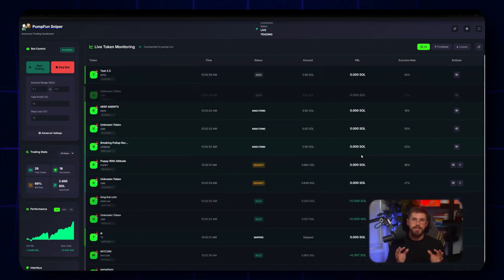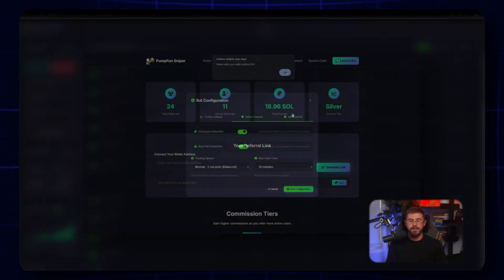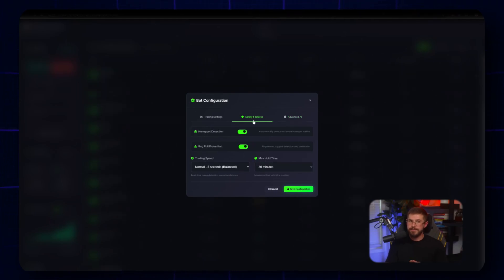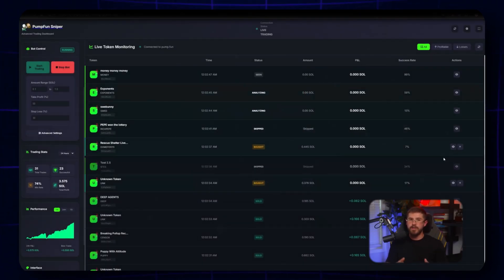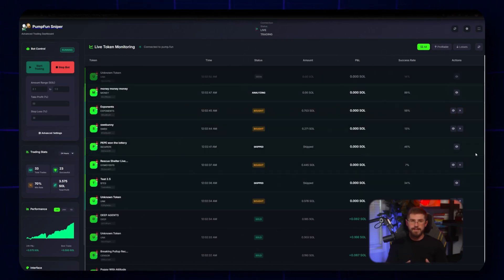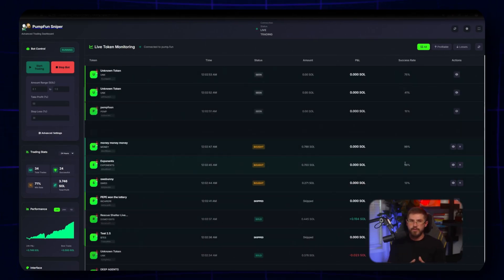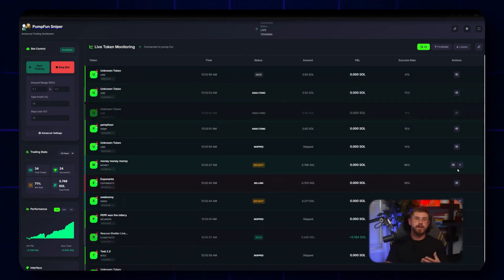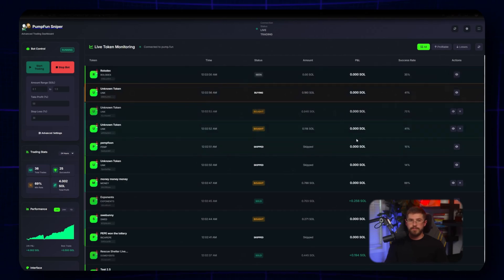About the referral system: connect your wallet, generate a unique link, and start inviting people. There are tiers with different commission shares and payout frequencies — potentially attractive if you run a Telegram or Discord channel, or help friends sign up. Read payout terms carefully before relying on referral income. Now I'll leave the bot running and get on with other things. I'll be back soon to wrap up, and I'll speed the footage for you.